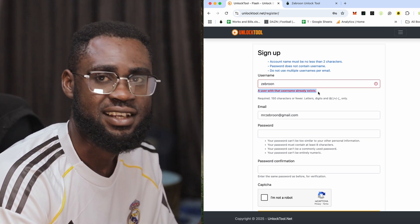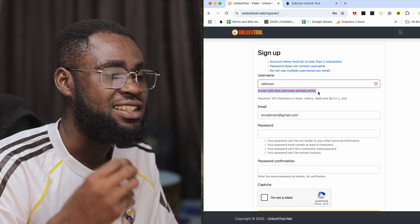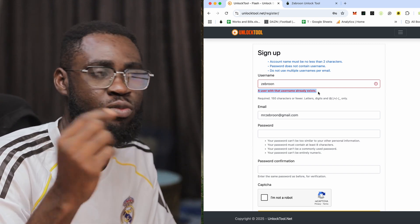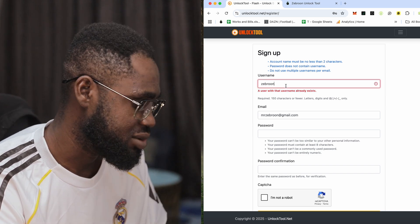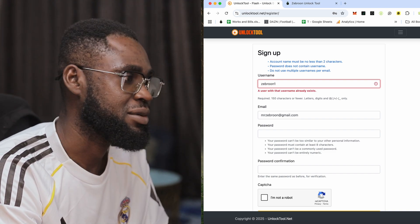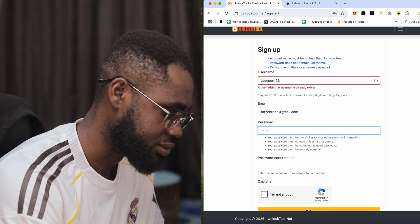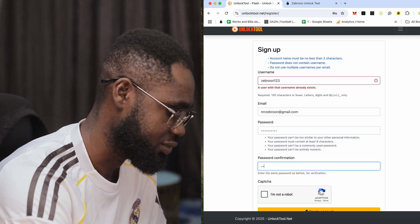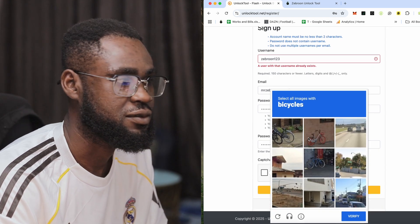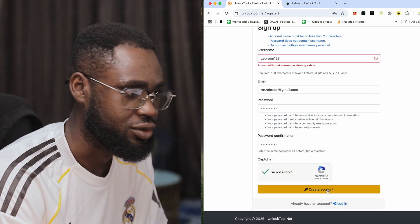The system will show your username. If the username is already taken, the system will notify you. For example, I tested the username 'zebron' and it was taken. So I tried 'zebron123' — adding numbers like one, two, three — and it showed as available. Then enter your password and proceed.